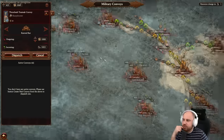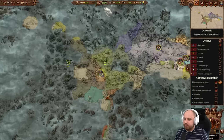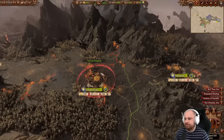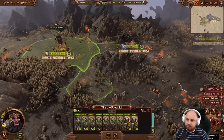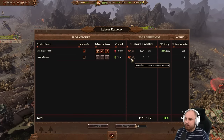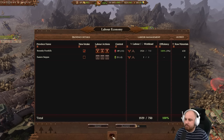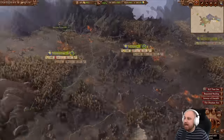Minor settlement defenses do exist. For Chaos Dwarves, minor settlement battles occur in all factory regions - the factory building line says all battles fought there will be unwalled settlement battles. Outposts for mines are always open field battles with no way to convert them to unwalled or walled settlement battles.